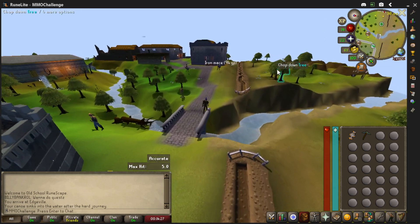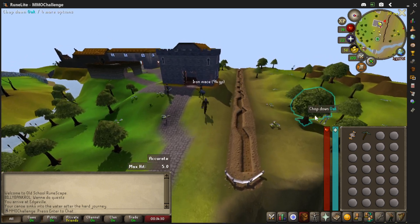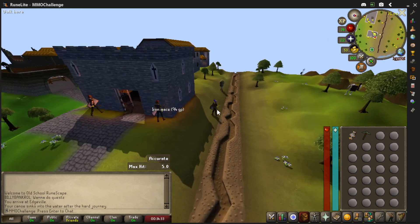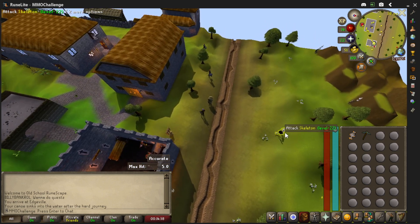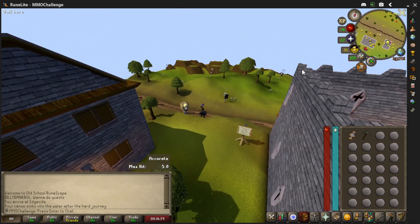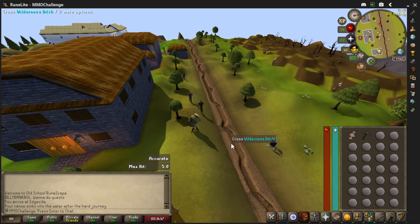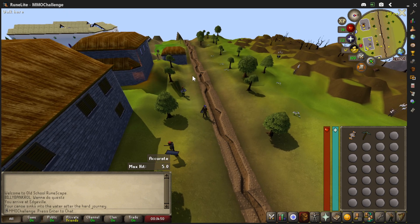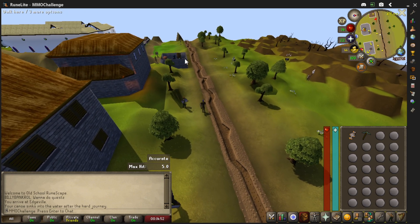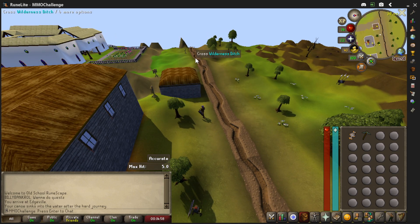We've got our running boots on. Ooh, an Iron Mace - that'd be nice. Can I just take it? I'd have to give up something else. Is this guy going to attack us? Hello buddy, you look upset. I don't have anything to shoot him with. It'd be nice if I could just stand on the side of the ditch. It's a guard.